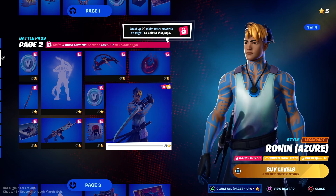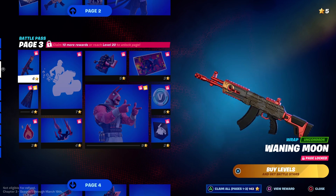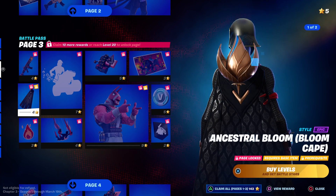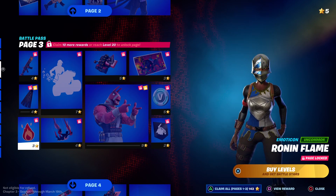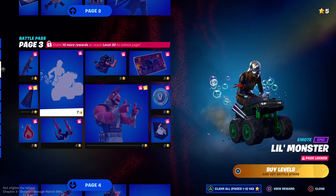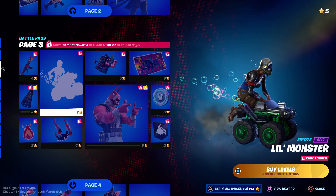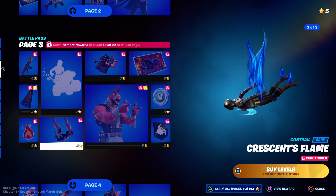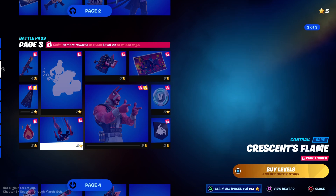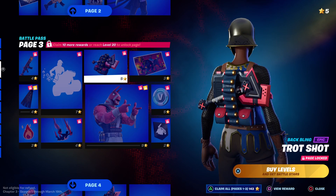Let's go to page three. Got a new wrap, back bling — back bling looks cool. We got a new little monster with the bubbles, not bad. New contrail — I like it. There's red, blue, and green — awesome. Let's take a look at the back bling, back bling's okay.